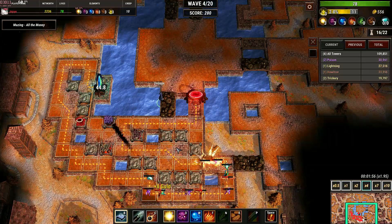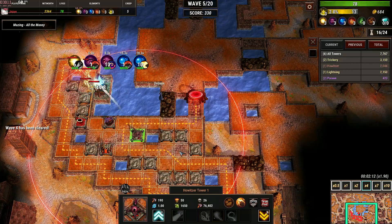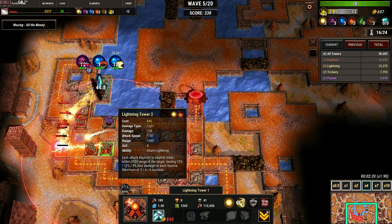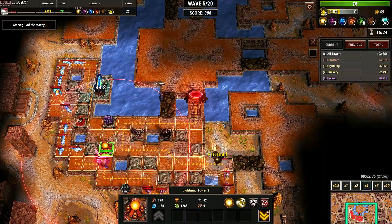Once it starts cloning the towers, it's game over for the creeps. I like to upgrade the lightning tower because it's a bit more consistent.